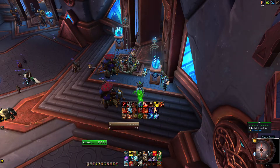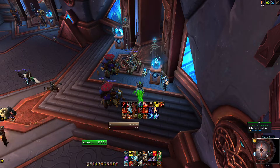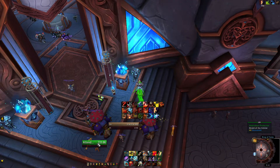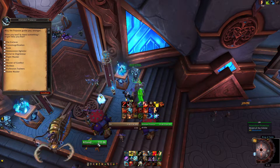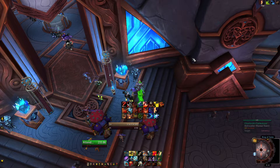What this macro does is make whatever your mouse is currently hovered over your focus target. This also works with things you can't normally target, such as Soul Wells, Warlock Gateways, and the anima container. Then go into your keybind settings, under Targeting find Interact with Mouse Over, and give that a keybind. When you get knocked off the platform, put your mouse over your focus target and spam that keybind to click the anima container.